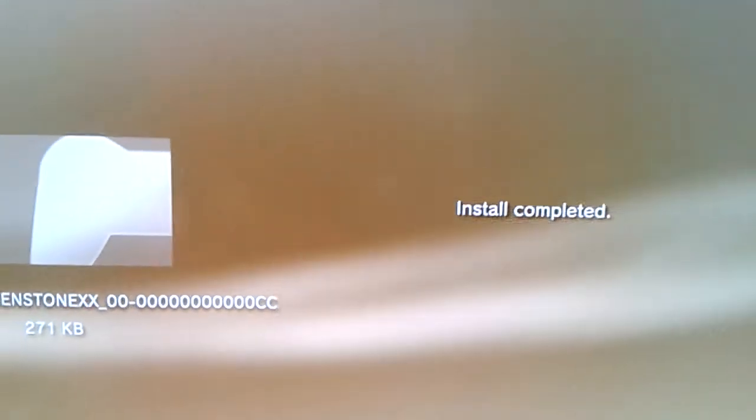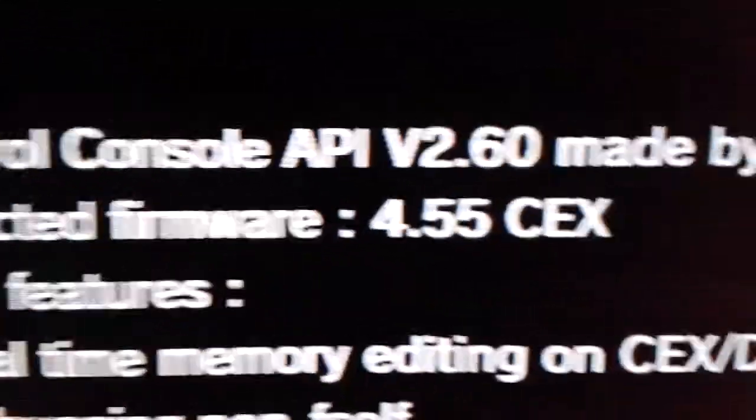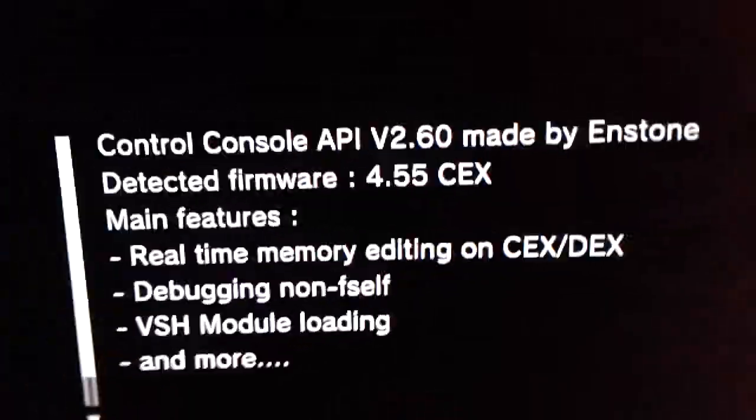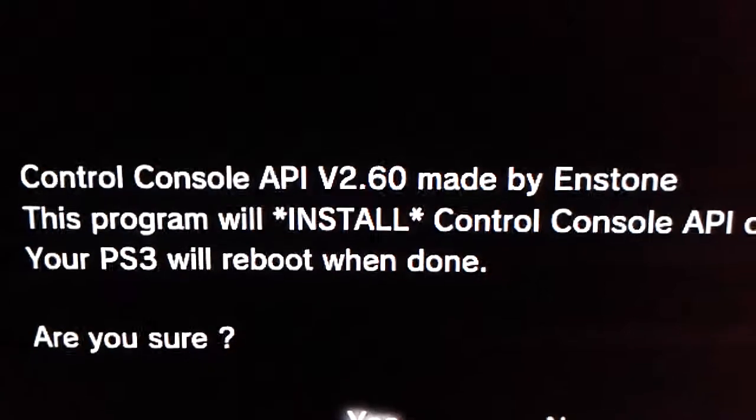Click it, install completed. Now go to Control Console. To do this you must have a jailbroken PS3. It says this is for firmware 4.55 CEX or DEX, and you must press OK to continue.